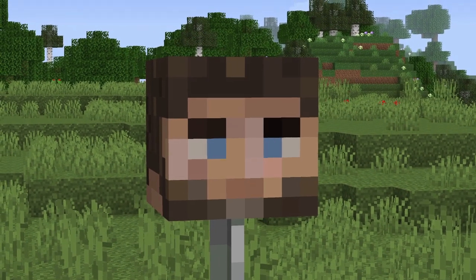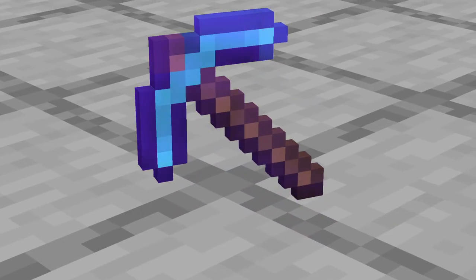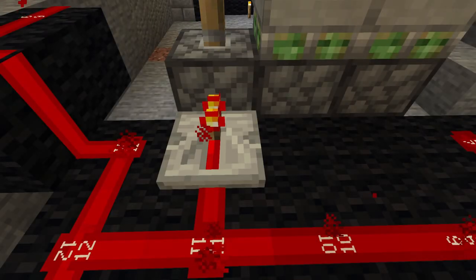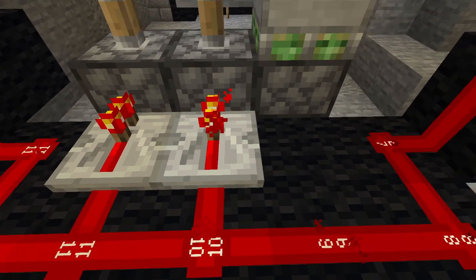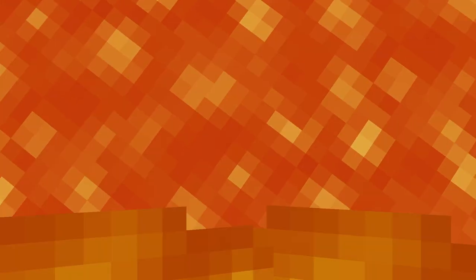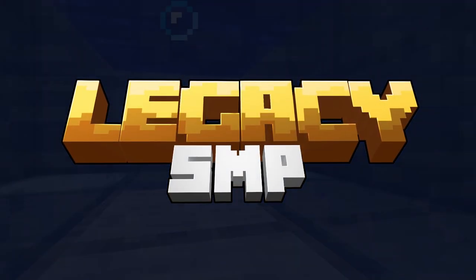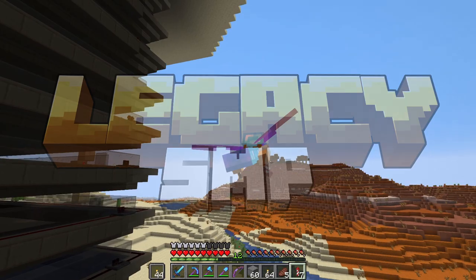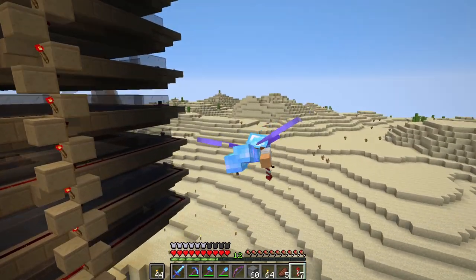MythicalSausage cheated during the dragon fight. For this, we confiscated his beloved pickaxe. It's time to return it to him, but let's not make it too easy. Welcome back to another episode on the Legacy SMP server.